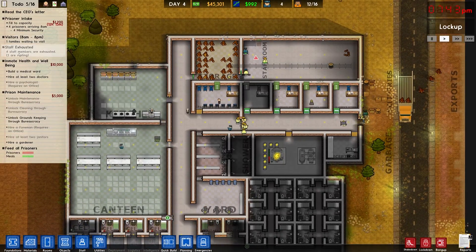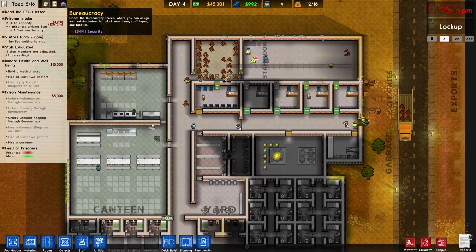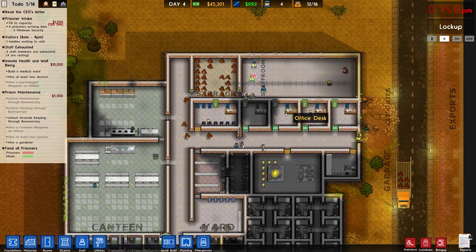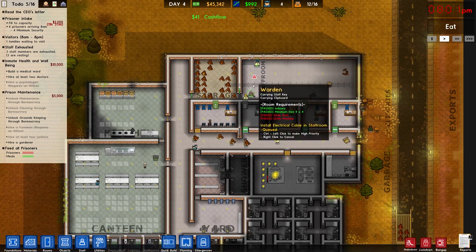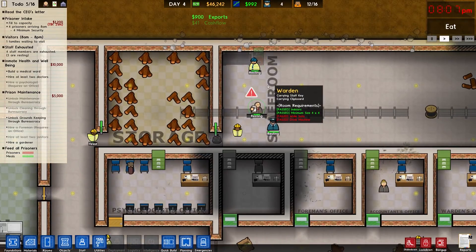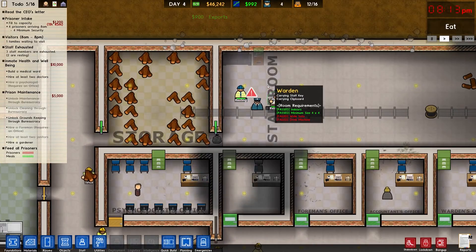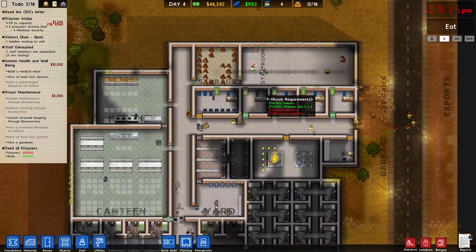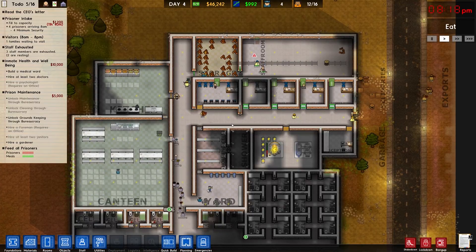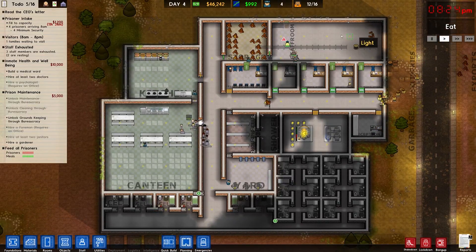I've got visitors waiting. Alright, I still need to do my medical ward and two doctors, groundskeeping - bureaucracies is still 84% on security. The resting people are at least going to the staff room to rest - that's good I suppose. Come on guys, bring in the sofa. Still working on the power - everybody got so tired because I didn't have a staff room for them to rest in. And they're getting held up here because the guard is tired.